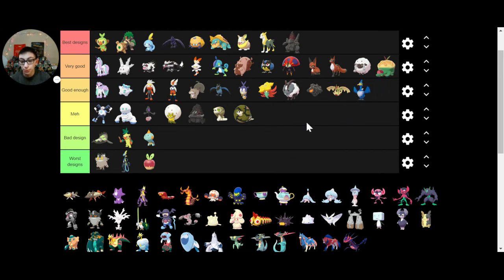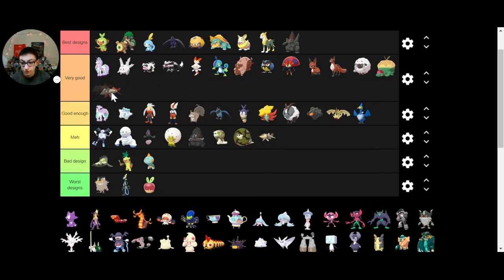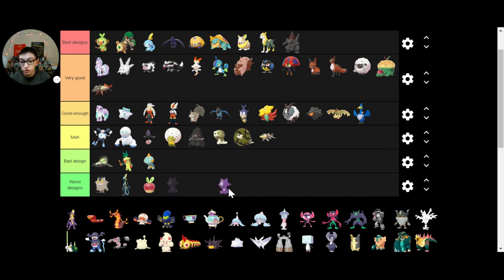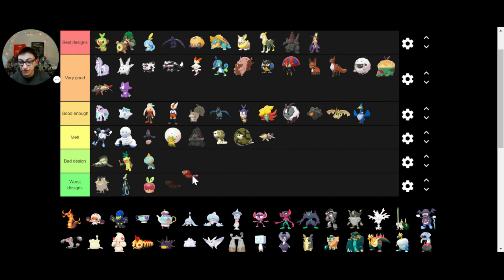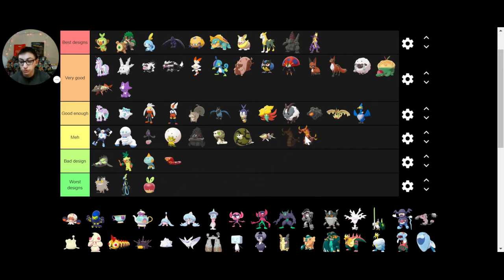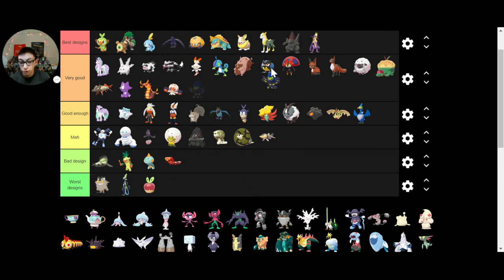Cramorant — I think that's a pretty cool Pokemon. Arrokuda — it's just there. Barraskewda I think is a lot better. Toxel — adorable, I love Toxel. Toxtricity — on my team. Sizzlipede — not the biggest fan, to be honest. Centiskorch is better, definitely better. Clobbopus — I love the name, I love the design too. It's a fighting octopus. And then its evolution is just as good.